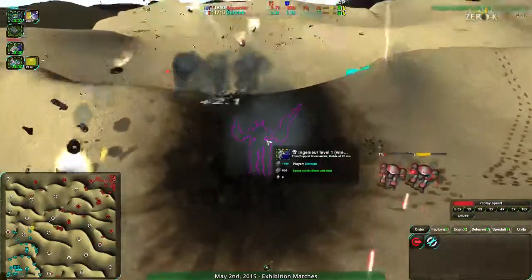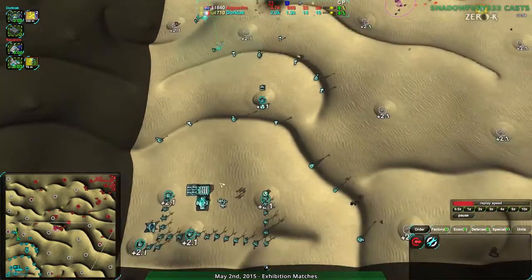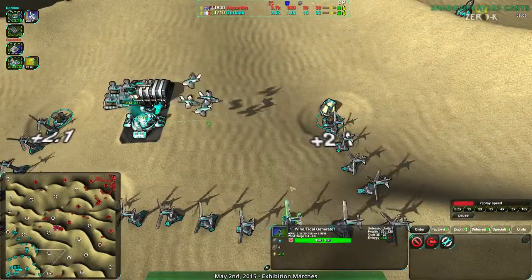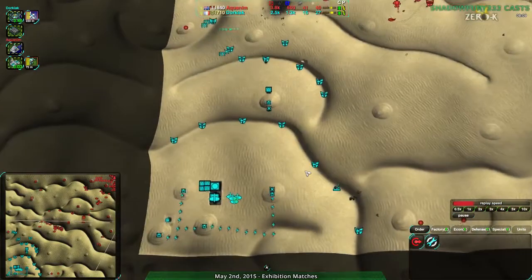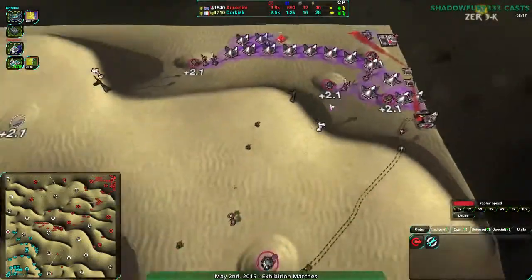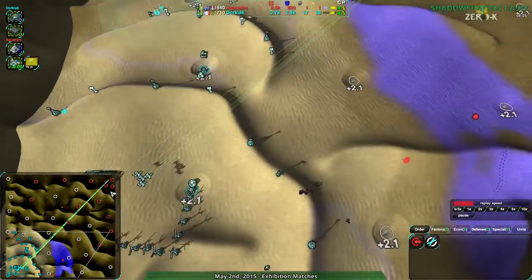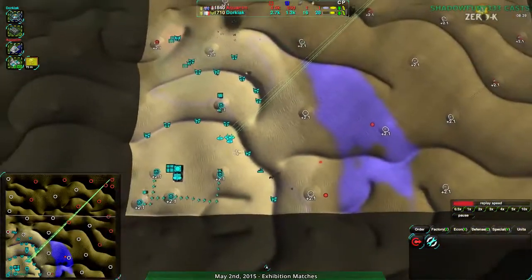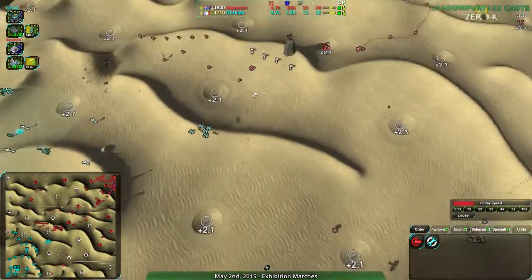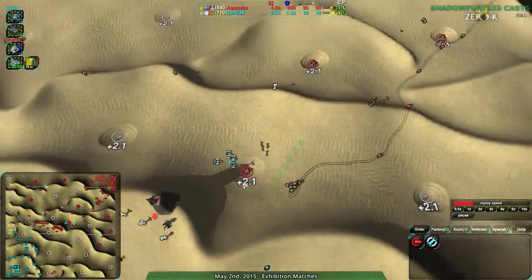That's actually a huge blow. Dorkiak going from 18 metal to 14 metal. We can't even see the overdrive circles anymore — I think that's a weird interaction between hiding vision. When you lose vision of something, you don't get the overdrive circles when the vision comes back. Bug found! I might be able to fix it later. From Dorkiak's point of view, they see not much at all. They've gone for gunships and banshees. And yes, it is when you eliminate the vision — that's the problem.